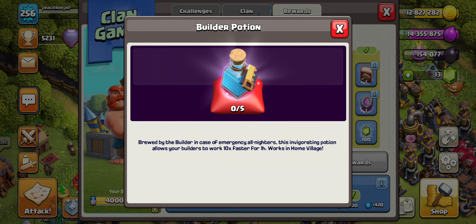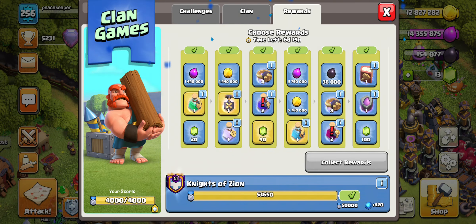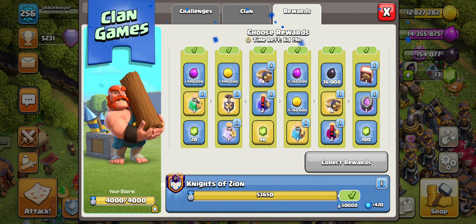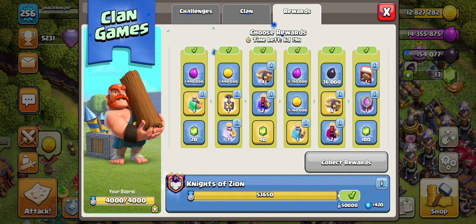On the fourth tier I'm gonna go with the builder potion because I use these so much given how long buildings take — taking a day off is perfect. On the second-to-last tier I'm gonna go with eight wall rings. I can only do one wall, but it'll work out. I'm deciding not to take the floor because it'll just be uneven.